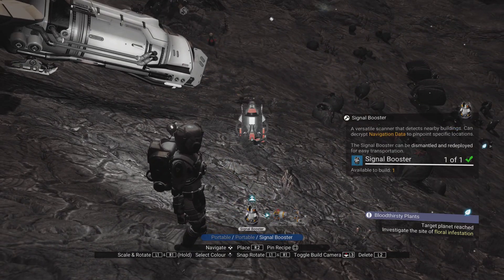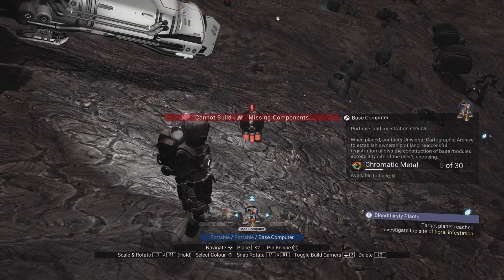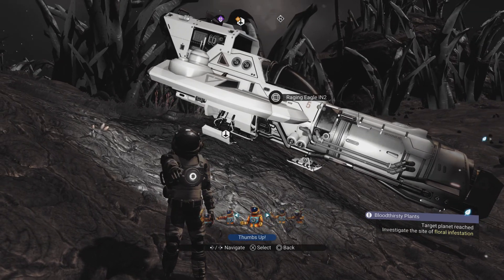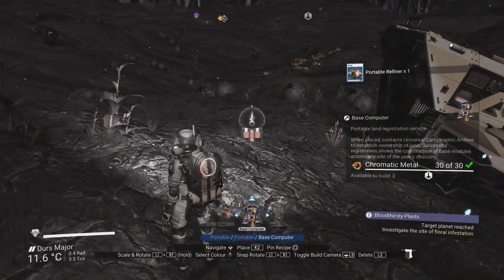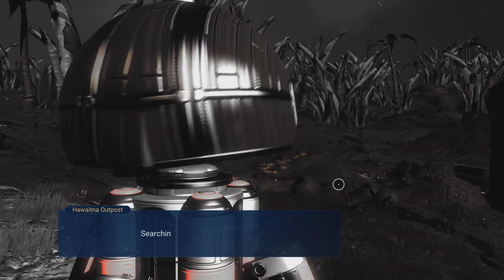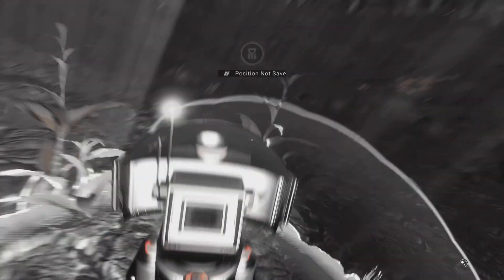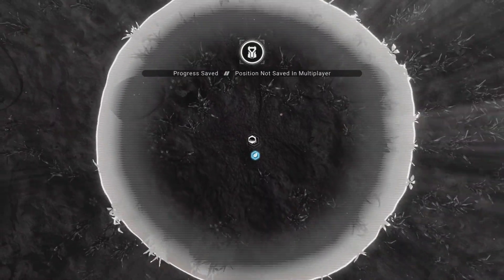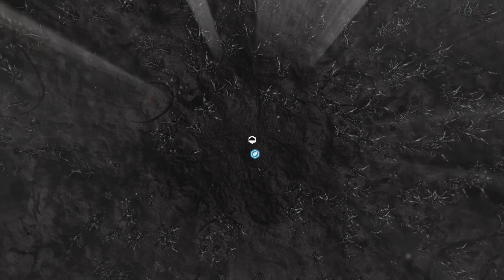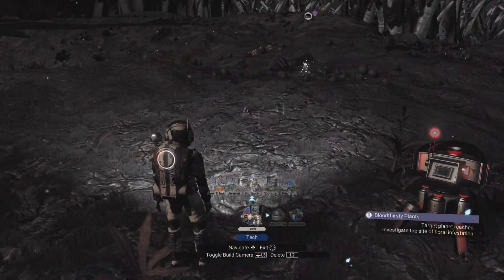I'm going to jump out of my ship - do not speak to the actual grave. Put down a base computer first. I need a load of chromatic metal - I'll be right back. Righto, now I've got my chromatic metal, let's put down the base computer. Now I need to claim this area for my base - claim the base, heck yes, that's mine. I'm not going to be building a massive base, you just need to meet the minimum requirements of a base to be built here.